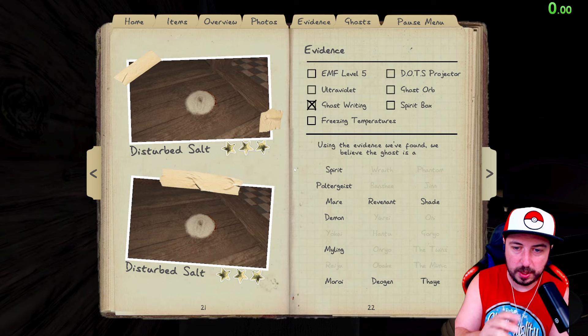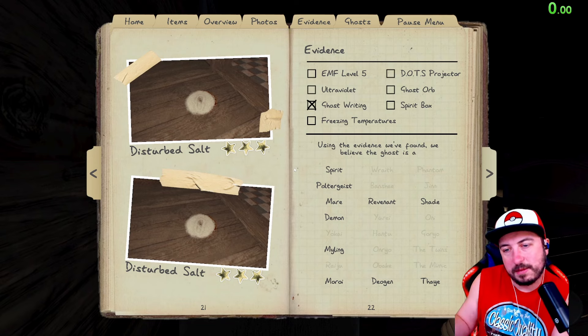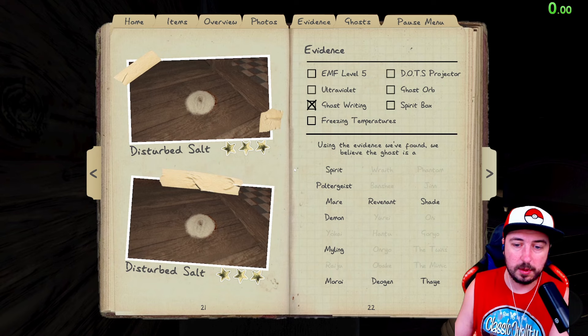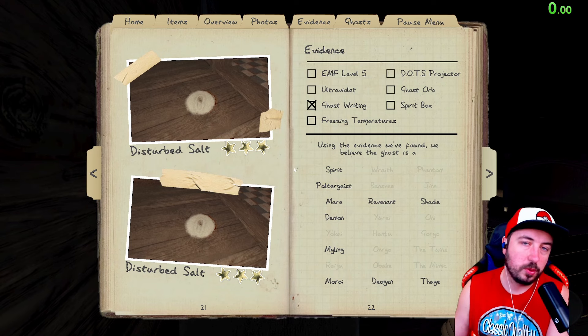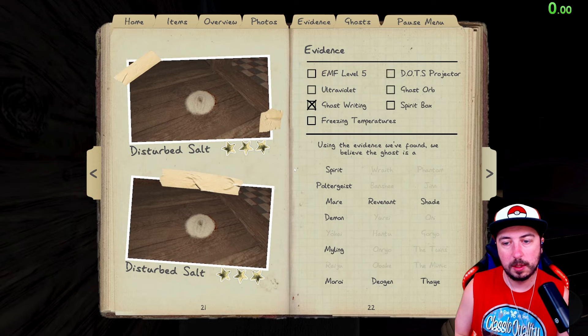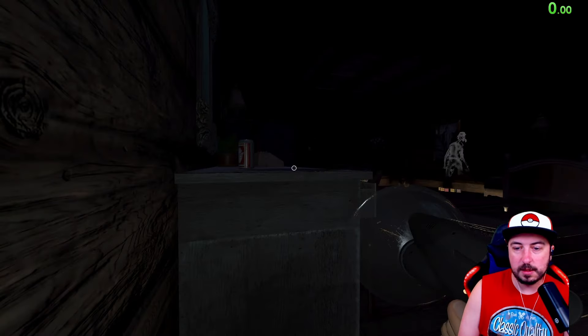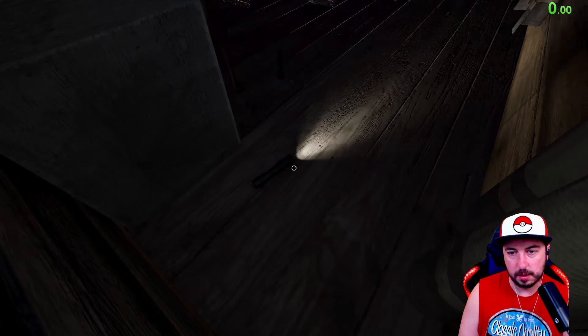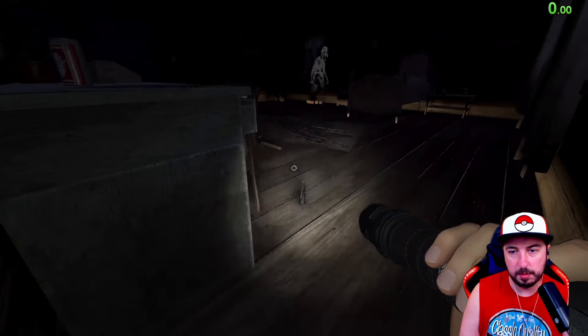Listening to footsteps is going to save you so much time eliminating ghosts because almost all of them have distinct hunting traits. Spirit, demon - smudge timer and how long until it hunts again, along with super early hunts, are the tests for those. Poltergeist, Revenant, Myling, Moroi, Deogen, Thaye - all determined by hunting traits. That's the big thing.